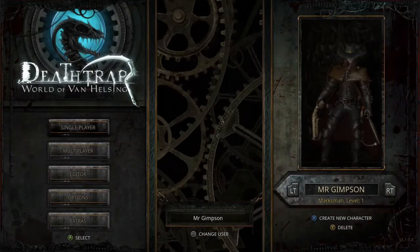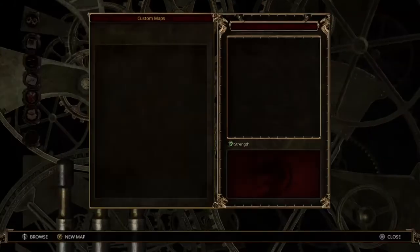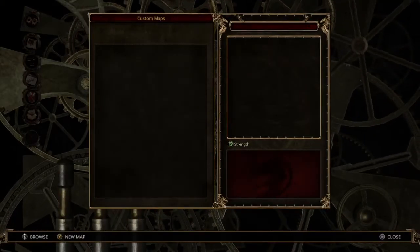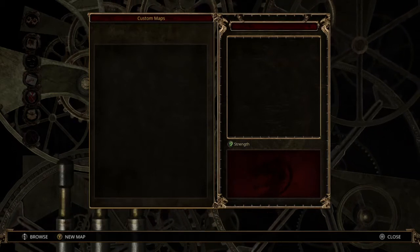This is how to get the Tester achievement in Deftrap: World of Van Helsing, really easy — get it in under two minutes. Go into the editor and create a new map; it'll ask you to name it.